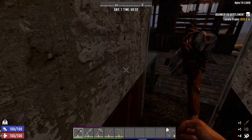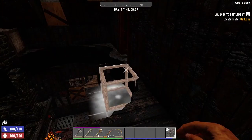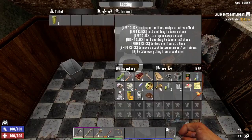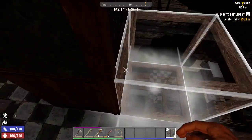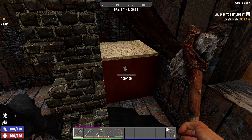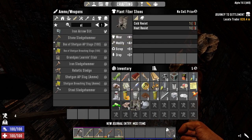Nice — we got some scrap leg armor, we're gonna wear that. We're gonna bring down this level two stone spear and scrap the level one for the stone back. Let's head upstairs and see if we can get into this room. Let's see if we can make this — medical supplies. These boots have to be better than our current ones, and they are.